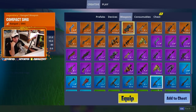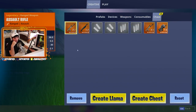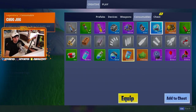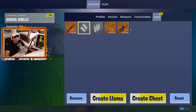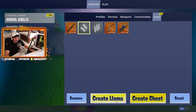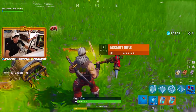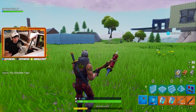To build a custom chest: add SMG ammo and a Chug Jug, equip it, and create the chest — it appears on the floor. When you open it, similar to a llama, it takes a moment and you get all the guns and items you set up. This makes it easy to do 1v1s — you can build your own 1v1 stadium with pre-configured loadout chests.